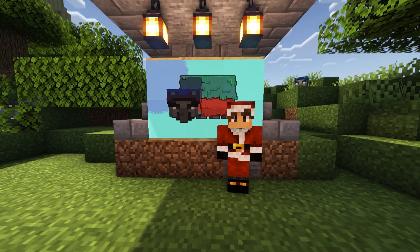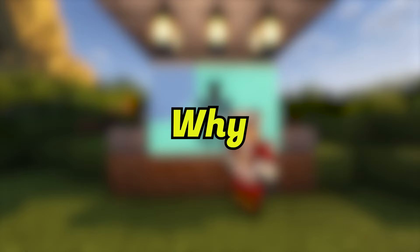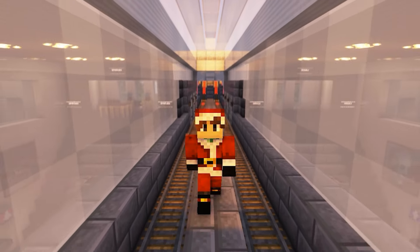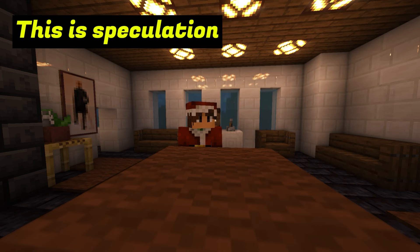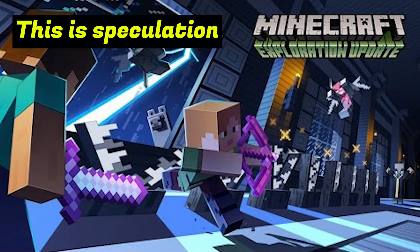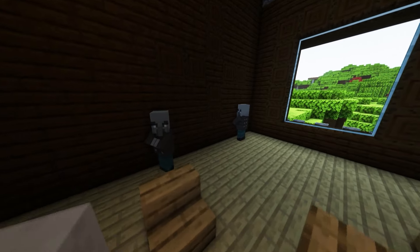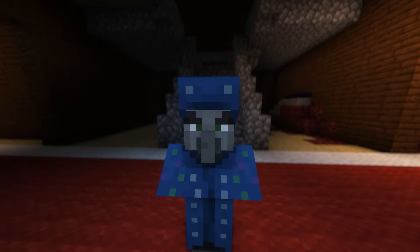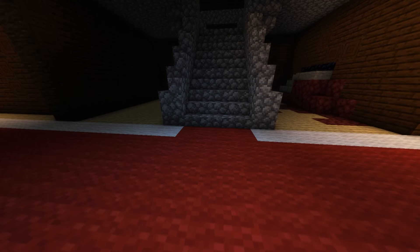The Illusioner is a perfectly functional mob that is basically completed, which leaves us asking: why isn't this mob in the game? To answer that, we need to go back to when the Illusioner was first added. The Illusioner was added back in 2017 in a 1.12 snapshot. This is interesting timing, because the update before that snapshot — 1.11 — had actually added Woodland Mansions and the first ever Illagers, the Vindicators and the Evokers. So what probably happened is that the Illusioner was meant to be added in the Woodland Mansions as part of 1.11, but due to how complicated the Illusioner was, it just couldn't make it in time.